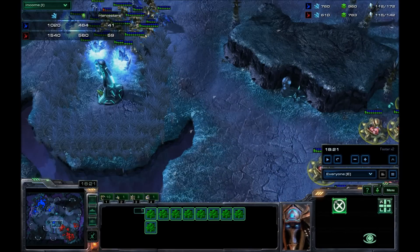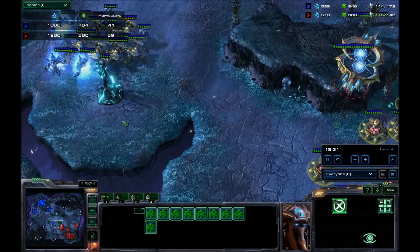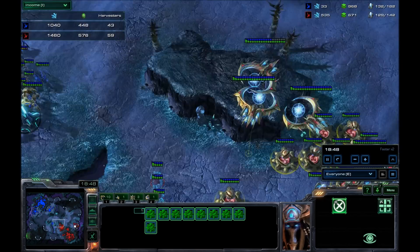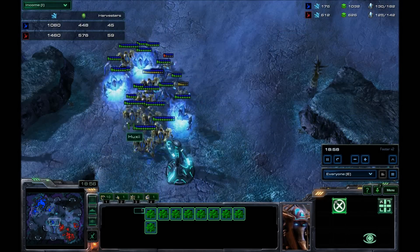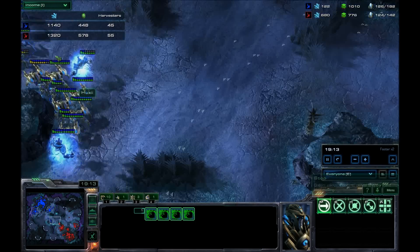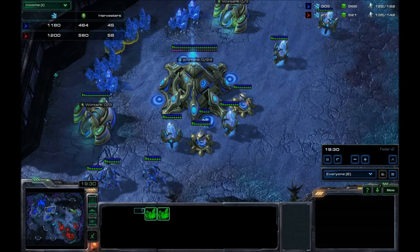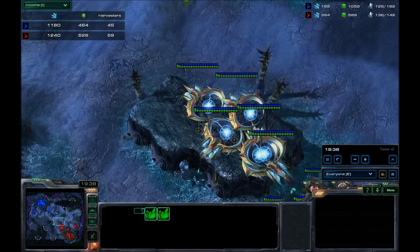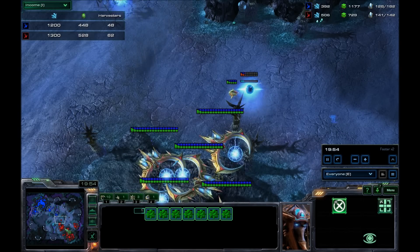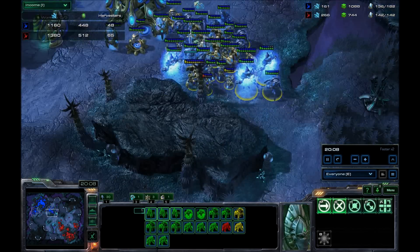J'ai repris des sondes, j'ai repris la B3 — très très bien dans la game. Le push qui m'a retardé, eh bien je reviens totalement dans la game. J'ai mon armée, mes premières Tempests. Mon adversaire a commencé à attaquer — 107 supply contre 119. Ça va se jouer à la peur des Tempests. Pourquoi ? Il voit les Tempests, il entend les Tempests, et il n'a pas grand-chose pour trader avec eux. Il a quelques Stalkers et quelques Archons — mais pas assez.